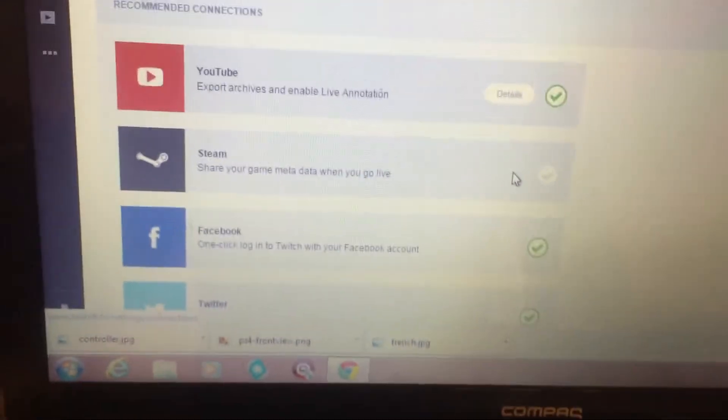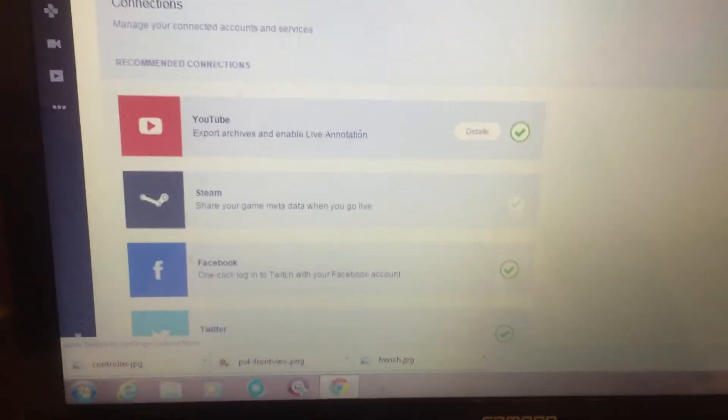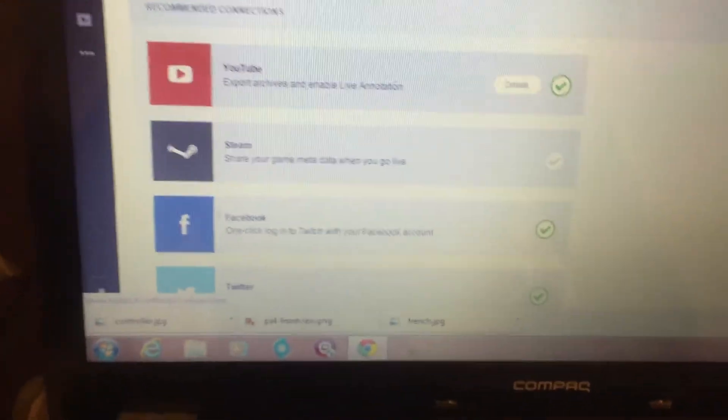Go to Connections right here, as you can see. You want to link your YouTube. I've linked my Facebook and Twitter with my social accounts and all that stuff. You can do that, and once you do, go back to your Video Manager.